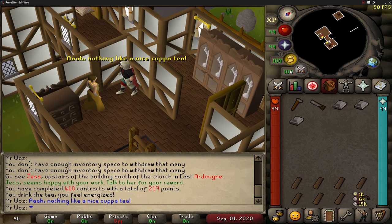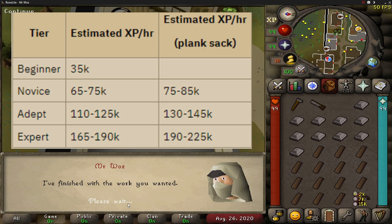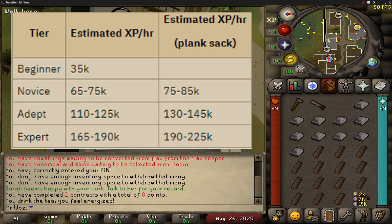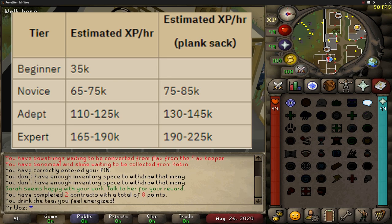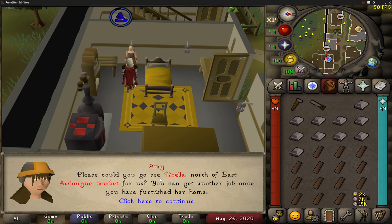Once you complete your first contract, just repeat the process. The XP rates depend on what tier you're doing. Starting at level 1, you'll average around 35k XP per hour. Novice is between 65k and 75k XP per hour. Adept is between 110k and 125k XP per hour. And expert is between 165k and 190k XP per hour.